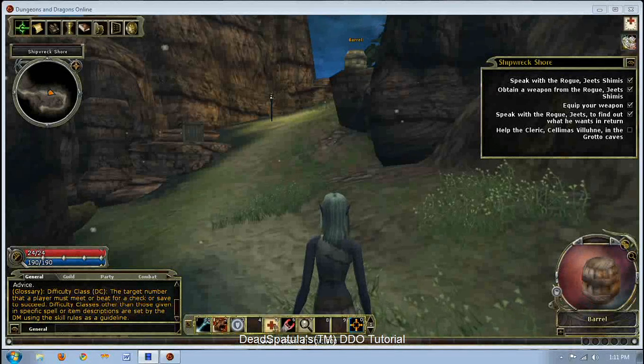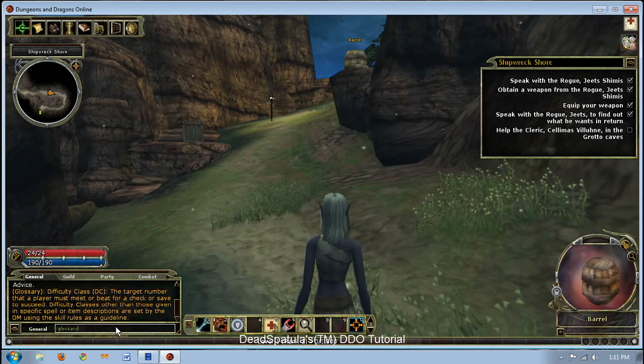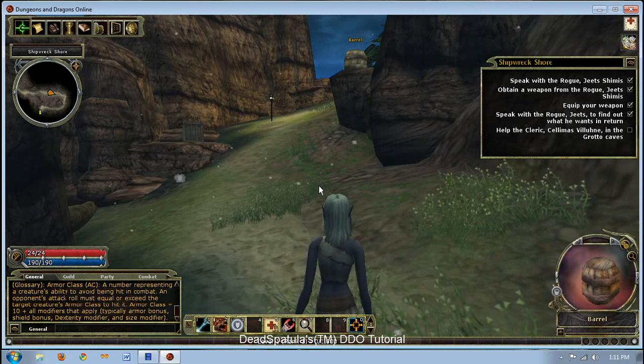I've got another key thing for you. If you don't understand a term in the game, you don't have to ask people. What you can instead do is type /glossary and put in a term. For instance, AC — a term we've already covered — gives you 'Armor Class: a number representing a creature's ability to...' and it tells you everything you need to know. So that can give you at least an idea of what any term in the game means. Keep that in mind as you go through.